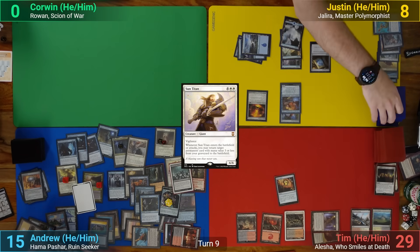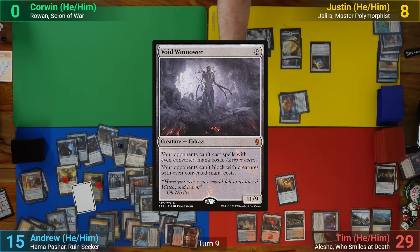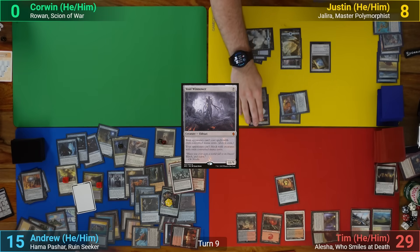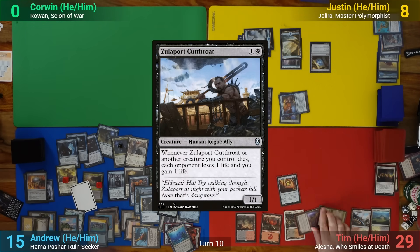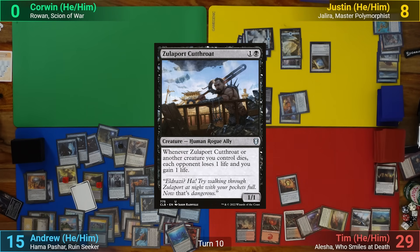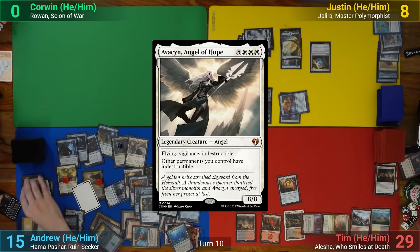Justin draws and polymorphs the Ulamog's Crusher, revealing until he hits a Void Winnower. He then moves the Ring onto it, and passes to Tim. Tim draws and casts Zulaport Cutthroat, and then passes. During his end step, I activate the Stolen Arcane Artisan, discarding Avacyn to make a token copy of it.